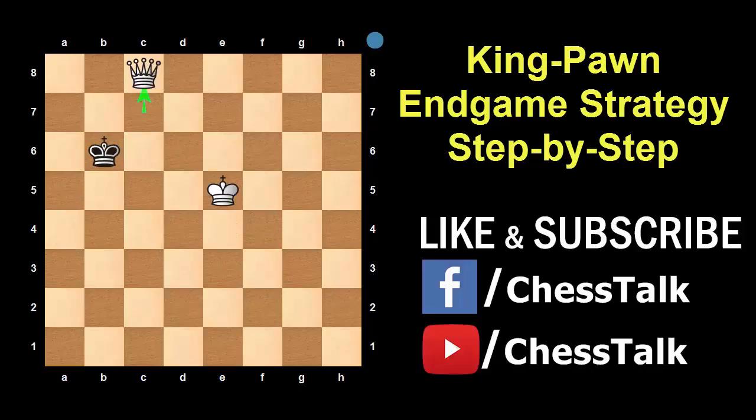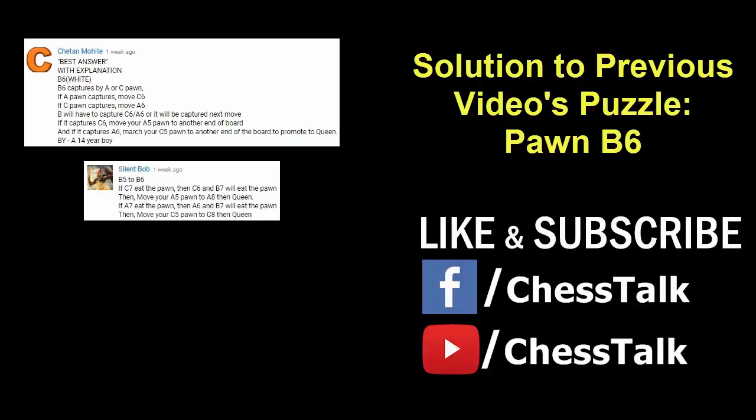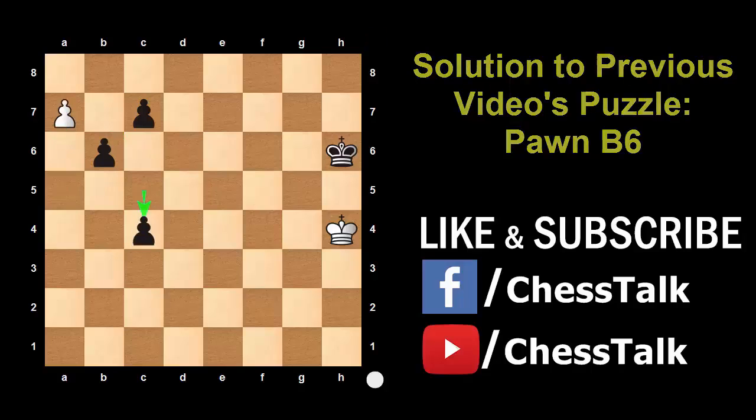So that is the trick to win these King Pawn Endgames. Now quickly let me show you the solution to my last video's puzzle. I had asked you to find the best move for White — the best move is pawn to b6. Many of you got it right. Chetan Mohite, Silent Bob, Sumit Mahajan, Vinayak Shinoy — your explanations were perfect. Keep going guys. So now Black will capture with either his A pawn or C pawn. If he captures with the C pawn, then move your A pawn forward. If he captures with the A pawn, then move your C pawn forward. Basically Black can capture only one pawn, so White can easily promote his other pawn to a queen and win the game.